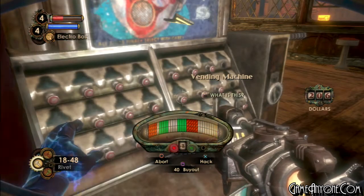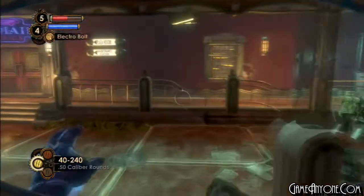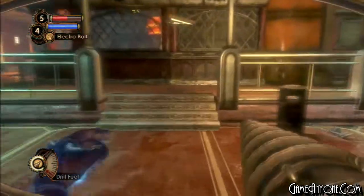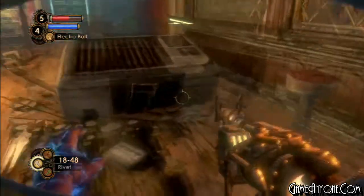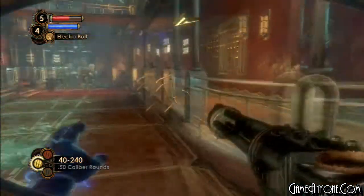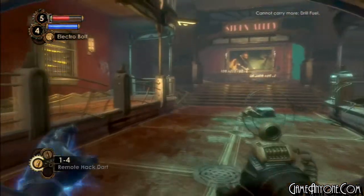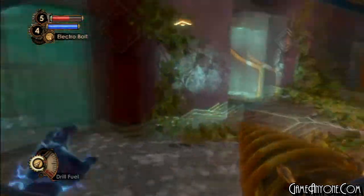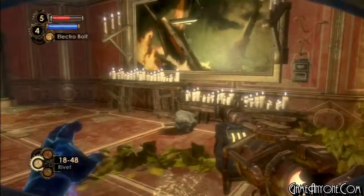Just keep that in mind. So what is it we have to find here in Siren Alley? Besides finding a way to get to Dionysus Park, we have quite a few collectibles. Inside Siren Alley there are a total of five tonics — one obtained by rescuing little sisters. We have one plasmid to find, 20 audio diaries, two Power to the People stations, and three Big Daddies with little sisters. They will all be Rumblers in this area, and pretty much for the rest of the game we're dealing with nothing but Rumblers.